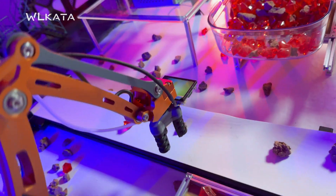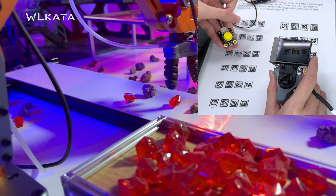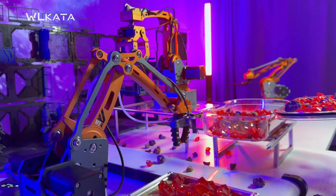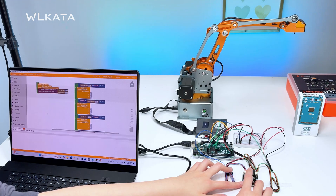With an AI camera, your MT4 becomes a smart miner, effortlessly sorting, identifying, and classifying rocks by color, shape, or unique markings — all powered by simple, intuitive graphic programming in the Block Factory software.